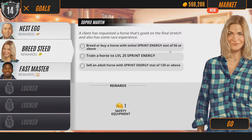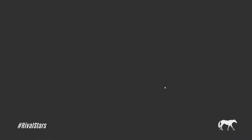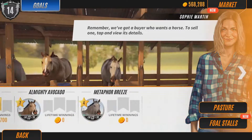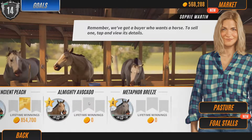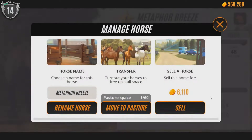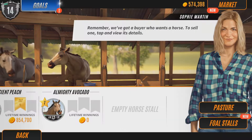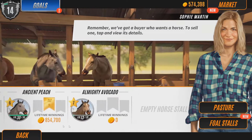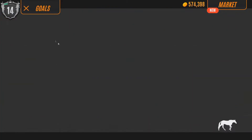Okay, the quest objectives: breed or buy a horse with initial Sprint Energy stats of 56 or above, trade a horse to level 25 Sprint Energy, and sell an adult horse with a Sprint Energy stat of 130 or above. Not necessarily able to do all of that now. Metaphor Breeze we can get rid of since we need a better horse to sell. We've also got a daily quest completed.